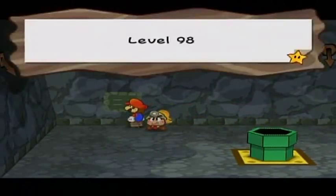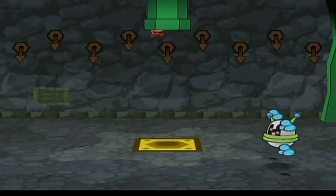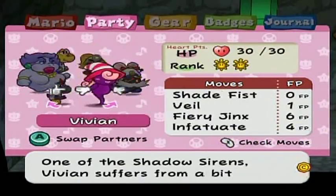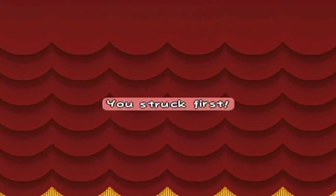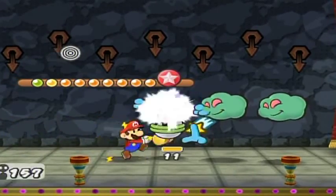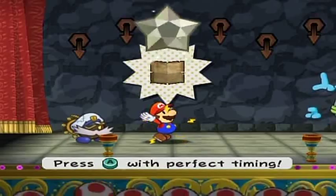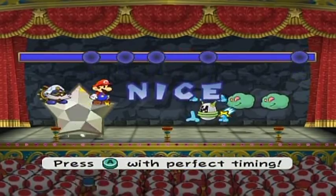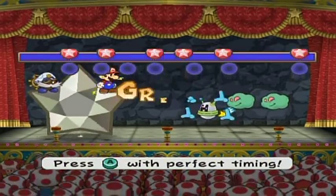Level 98 — I always say floor instead of level for some reason. Final floor before the big 1-0-0. Just do that — very good. No more things to tattle in this place except for what's on the next floor. I'm going to use Earth Charm because I'm not really going to be using star points for what's on floor 100. I'm going to show you what badge setup I'll be using for it.